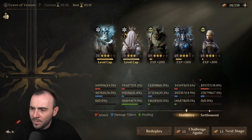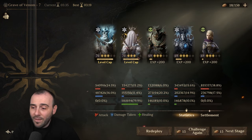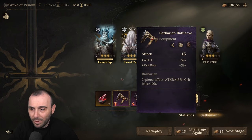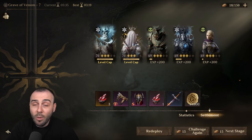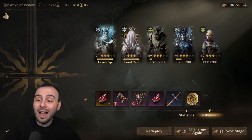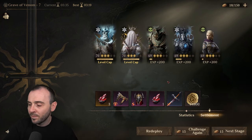We've done the run — 3 minutes and 35 seconds. The best is 3 minutes and 19. Grave of Venom 7: we are getting legendary materials from here to eventually forge legendary gear, and we're getting epic gear drops too — this is actually a nice weapon, the best I've gotten so far. Slowly and surely we will make our way to the next stage, but we need to unlock the runes and a higher level for heroes and artifacts to really push to the next level.